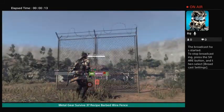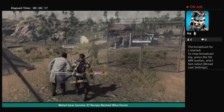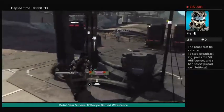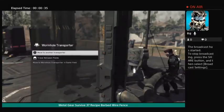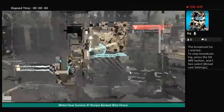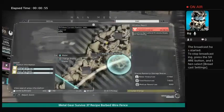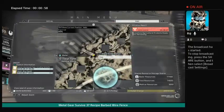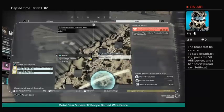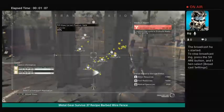This is where the barbed wire fence blueprint and the active decoy are. The first thing you need to know is just go to your transporter in Africa — it's got to be in Africa. Right here is where one of your crystallized boxes is, on top of this ridge. Just go to your transporter and move to transport.